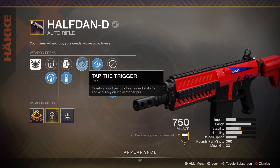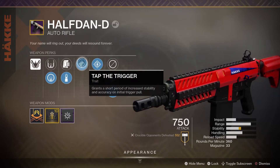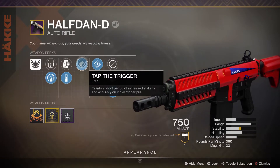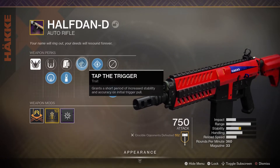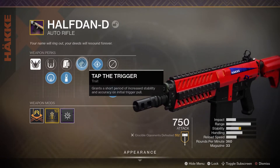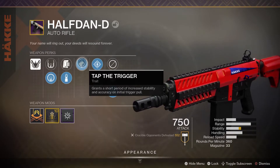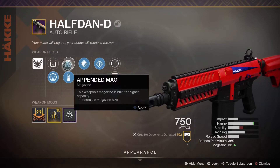Then I have Tap the Trigger which gives you some stability and accuracy when you first fire. This is not the greatest perk in the world — it does help you a little bit in the beginning of your gunfight but nothing that is super significant, so you could probably get better perks here like Outlaw, Quick Draw, or Under Pressure. But the magazine is where this weapon really shines for me.